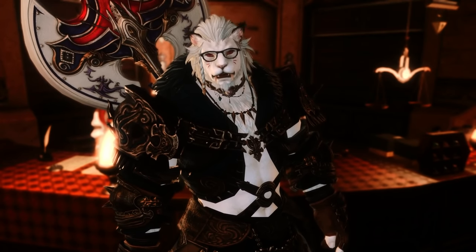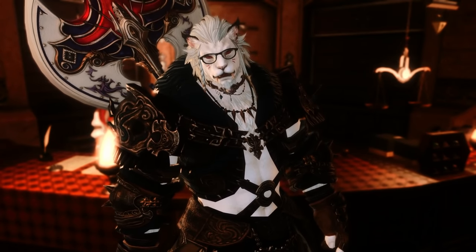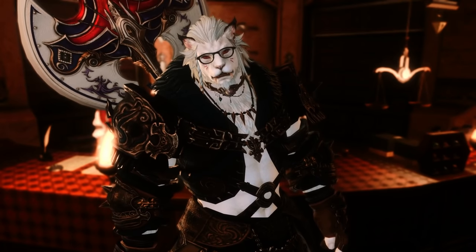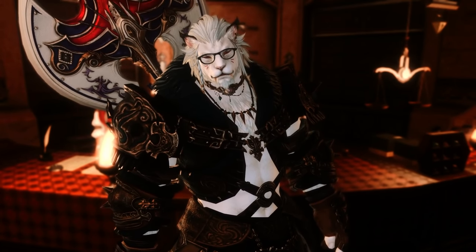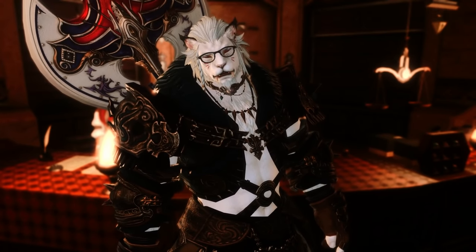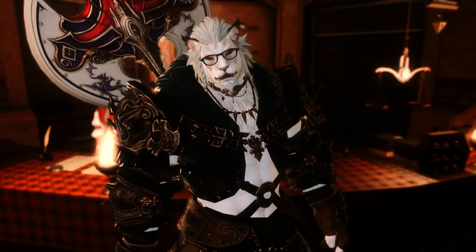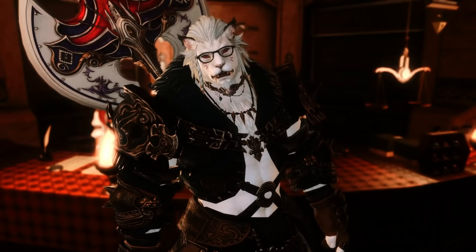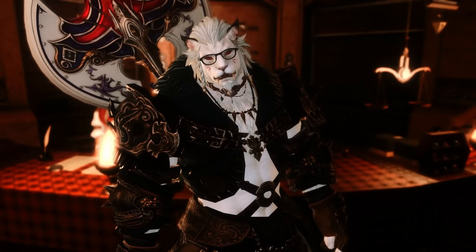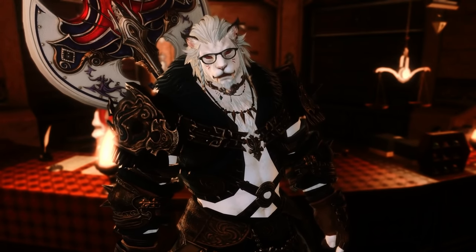With all that done, we can get into unlocking classes, leveling up, and the basics of crafting. The first stage is the Quick Synthesis stage. This is just based on making really cheap crafting materials you can buy from your guild vendor to get you up to level 21. Unlock the class at the respective guild — about half of them are in Ul'dah; I have links in the description. I recommend leveling them all at the same time to avoid re-gearing.